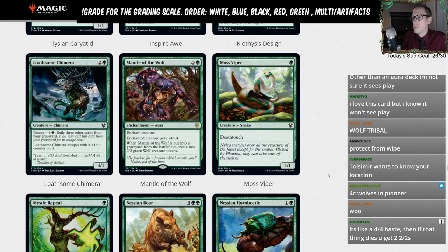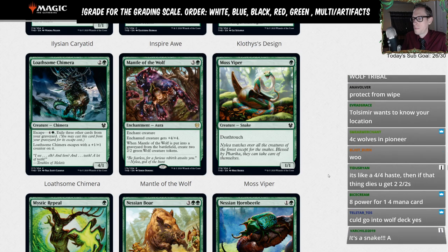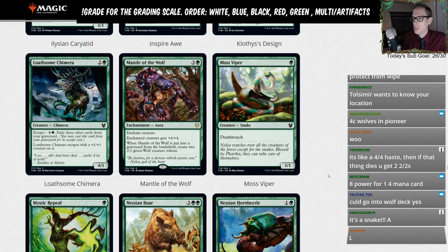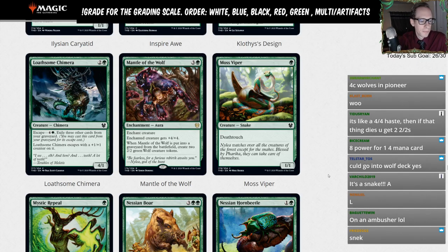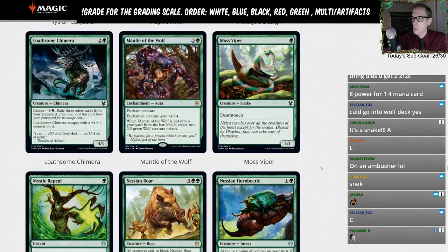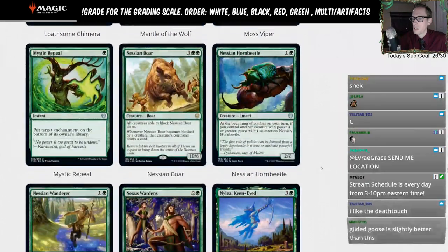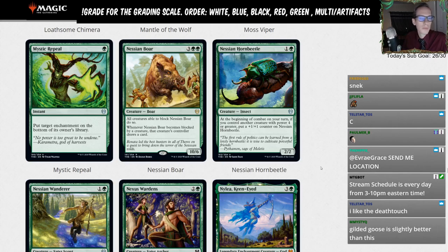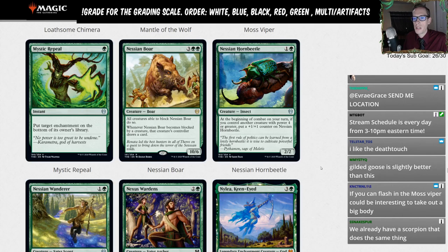Moss Viper — one mana 1/1 deathtouch snake. I don't think we're playing this card. I'll give it a D — it's a card you could maybe see on the super fringe of Standard. Deathtouch is cool. I'll give it a D as well.